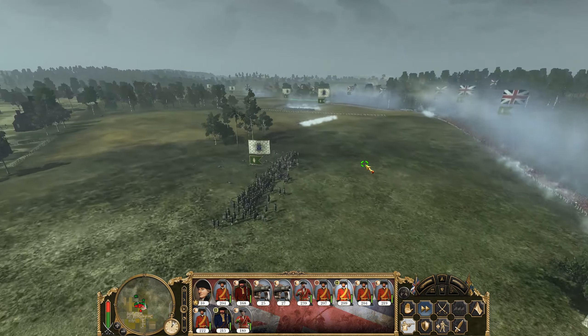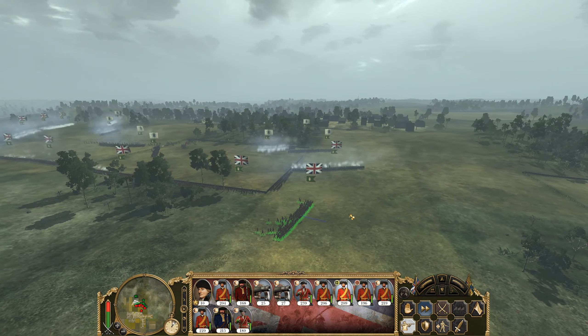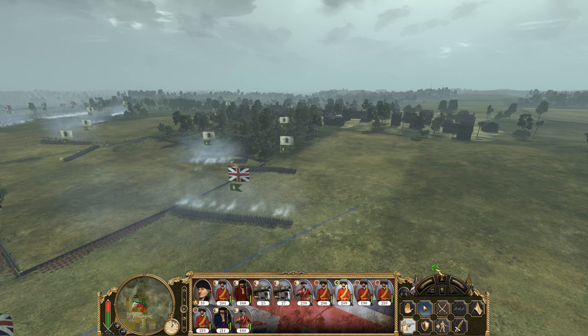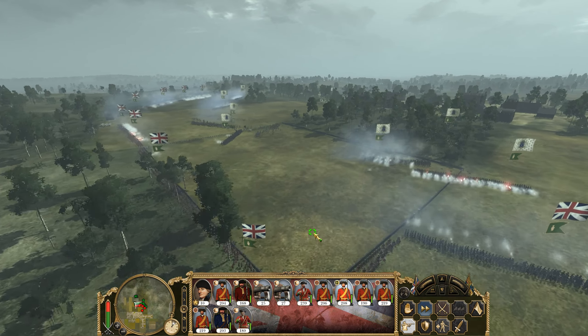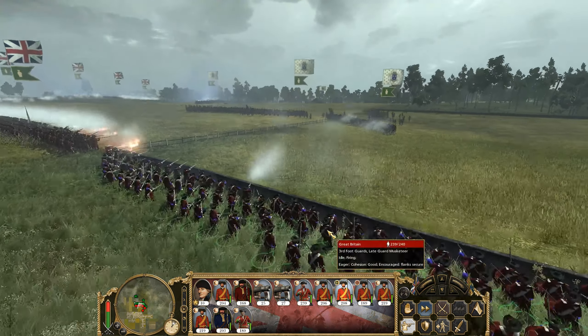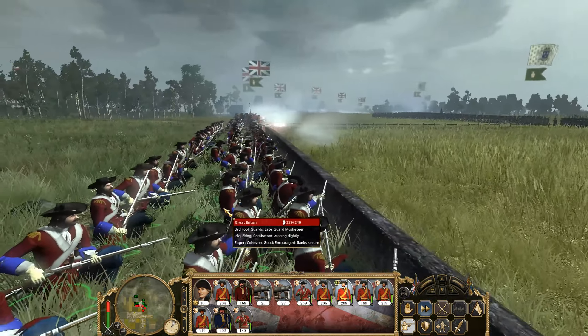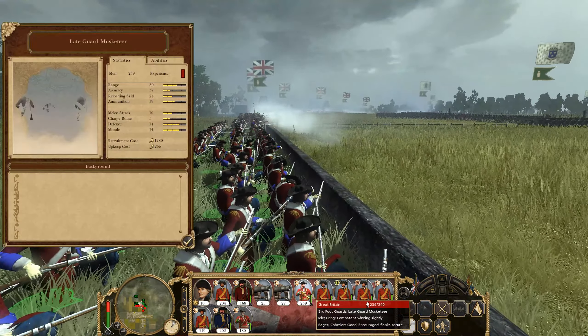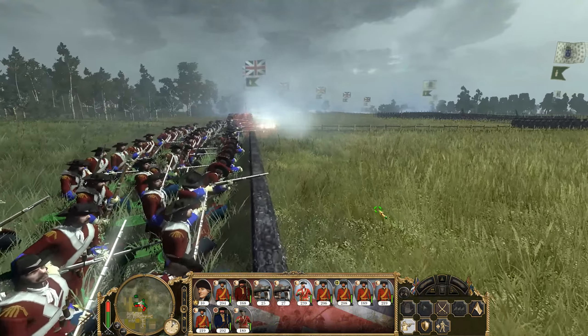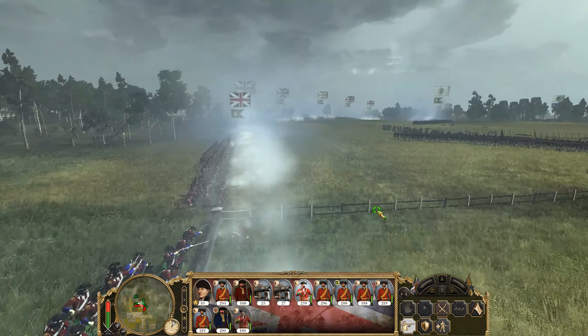Holding on the left hand side and through the center too. We've got some nice cover there in the center — using the wall to our advantage. Being able to use it as cover and line your muskets down is going to help. This is a massive opportunity here for us to take some crucial South American territory and get those valuable gemstones under our control.